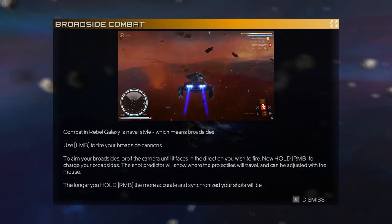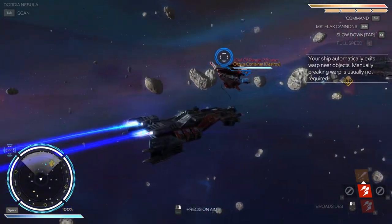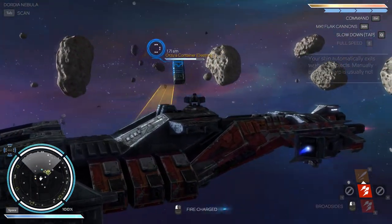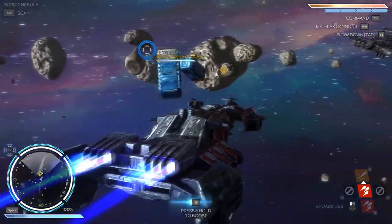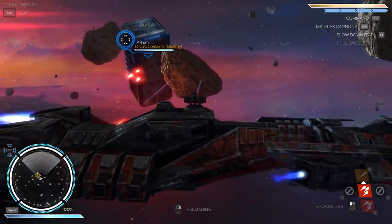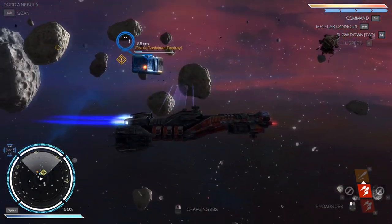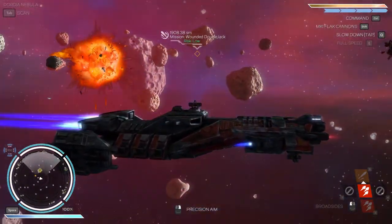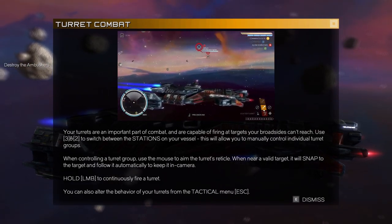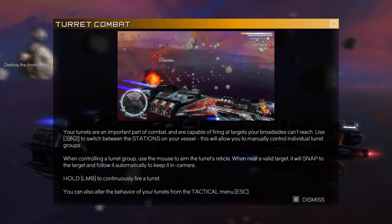The way combat works in this game is that you fire broadside — like this. You can hold right-click to aim better; the longer you hold it, the better your aim is going to be. You can also switch to turrets, but there's not much point doing it right now. Turrets lock onto target and can be better if something is slightly further away. Sometimes the target will be too far away for broadsides, so you can switch to turrets and control them manually.